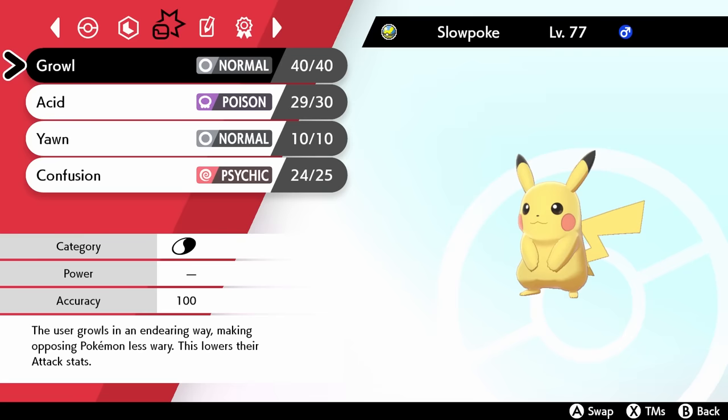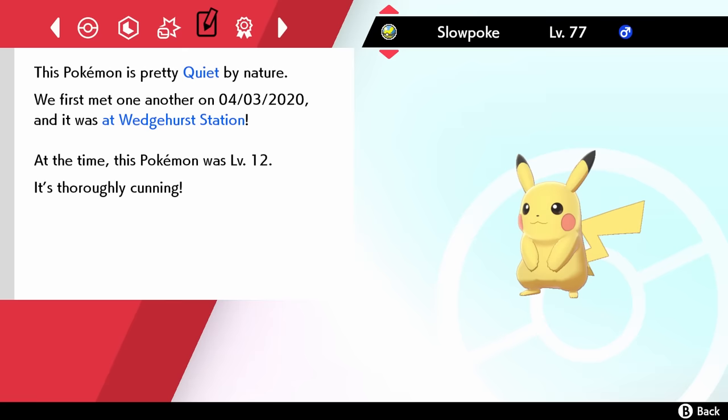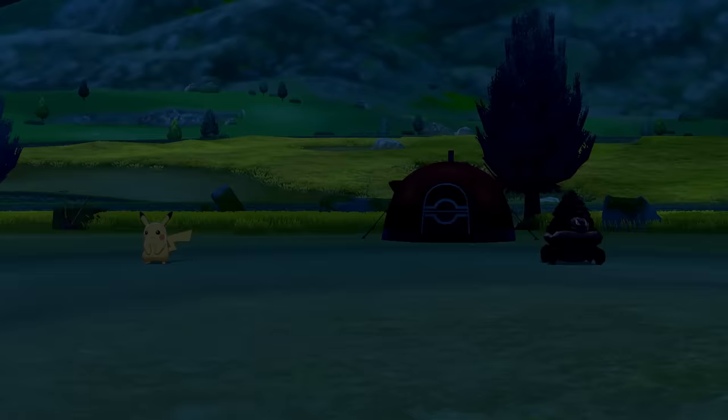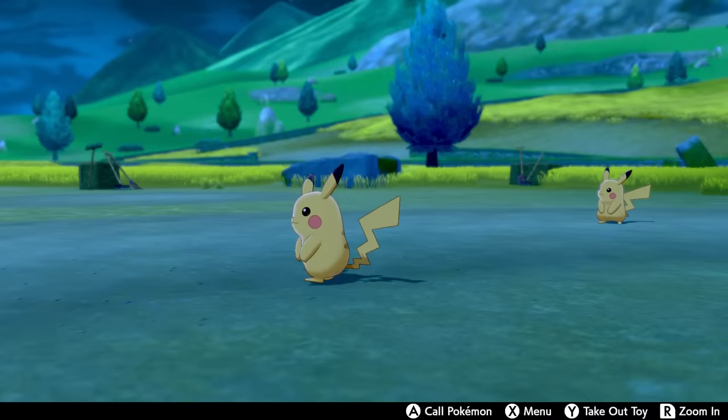The moves also got retained: Growl, Acid, Yawn, and Confusion. And when we check the met data, it's still exactly the same as it was in the other game, showing that it was met at Wedgehurst Station at level 12. What about when we open up Pokemon Camp? I was actually expecting the game to crash there. There they are — they look just like Pikachu in camp.